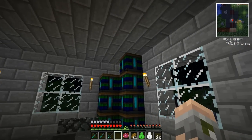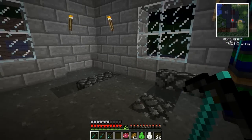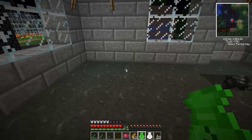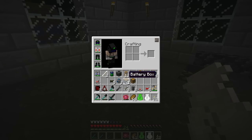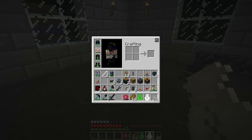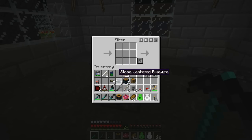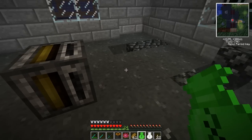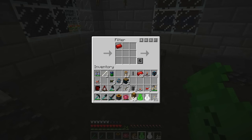So as you might remember I built these battery boxes here and they've been filling up nicely. We're going to work with filters and retrievers. A filter is made with a red dot wafer, piston, two gold ingots and the rest cobblestone. They will pull things out of inventories like a chest, but you can decide what it should pull - like the red alloy ingot. I can tell it to pull red alloy ingots like so.